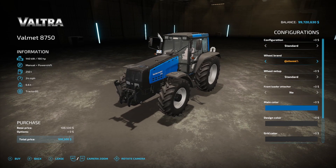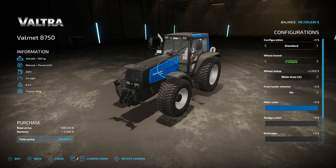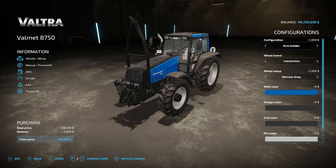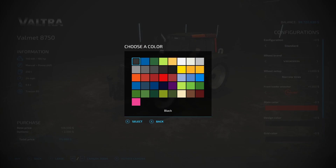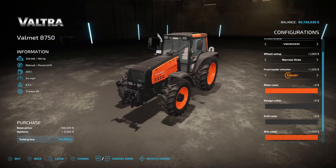Tire brands include Trelborg, Michelin, Continental, Midas, BKT, Veritstein, and Nokian. Tire options are standard, standard 2, wide tires, wide tires 2, wide tires 3, wide tires 4, narrow tires, rear twin wheels, and twin wheels. Front load attachment options are no, Quickie, or Hauer. Main color, design color, grid color, and rim color are all fully customizable. That actually looks really good — I like that.